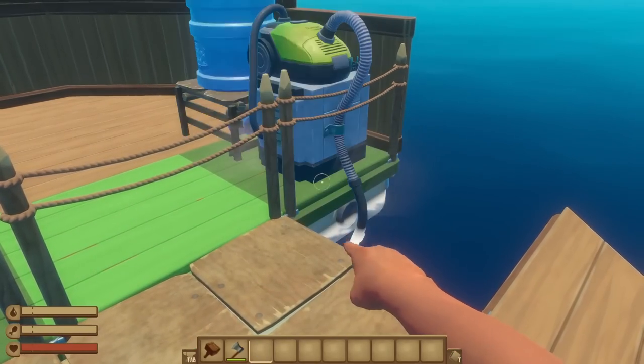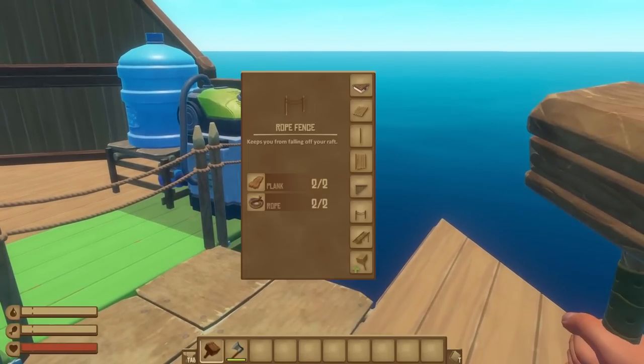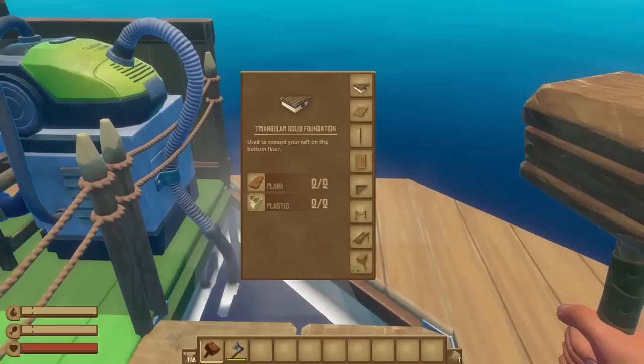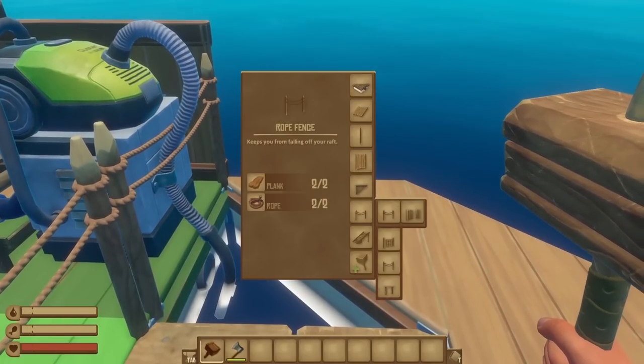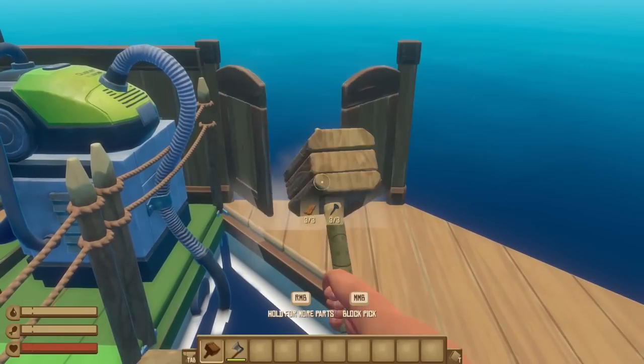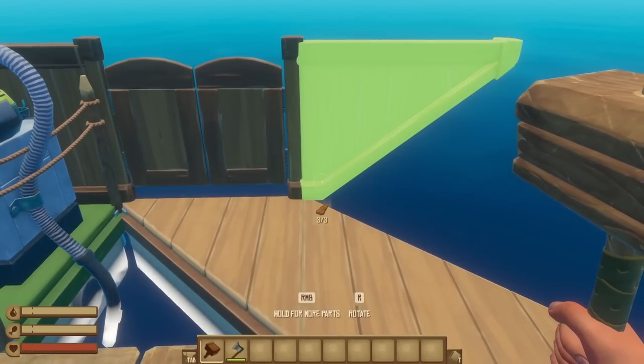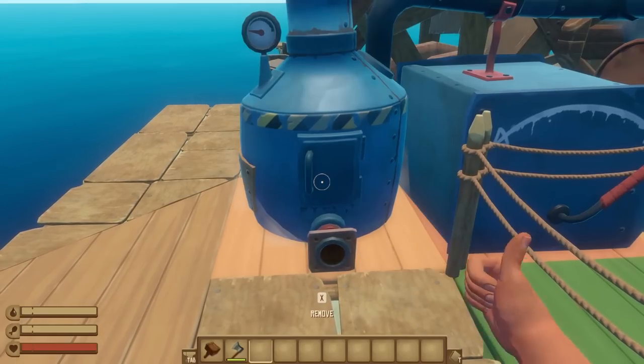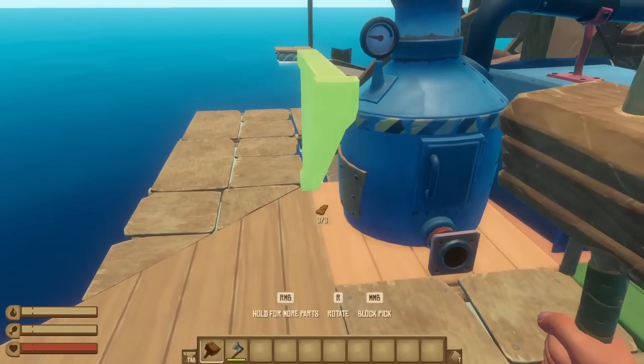Add in your rope fence centered around the right side of the back wall, and then add in your electric purifier so that it connects into that hole we made earlier. Once that's placed, you can add back in a half foundation into the hole so that the long edge is on the outside of the boat. On top of that half foundation, place one fence gate, and then one upside down triangle on the opposite side of the boat. Add in your engine and then one more upside down triangle pointing towards the front of the boat.